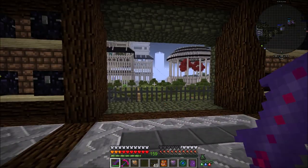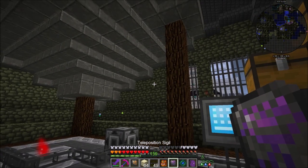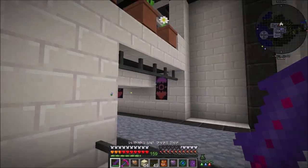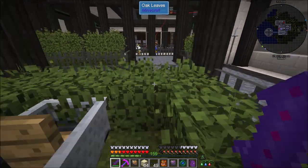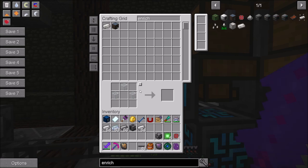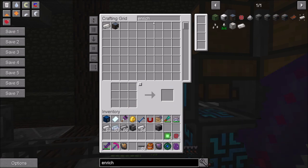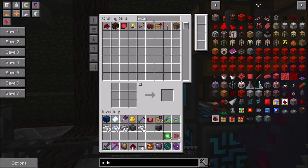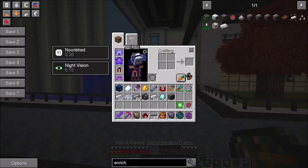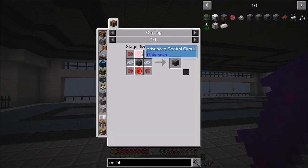I'm going to have to make more glass too - I've only got three pieces. Let me go make some more glass. We're going to have to be automating glass soon because we're going to need a lot of it for all those glass singularities - we need four glass singularities altogether. So the enrichment chamber - for this we're going to need a steel casing. We'll also want the enriching factory - we can actually make that. So let me go ahead and make just the basic enriching factory. We might actually go ahead and upgrade it - it just takes advanced control circuits.